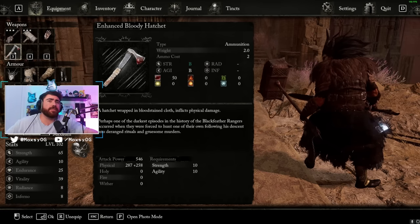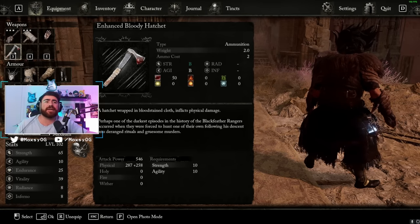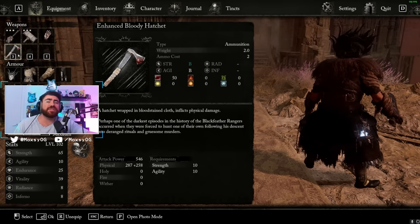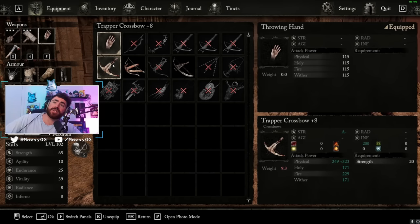For throwing weapons, I like using the Bloody Hatchet. It applies bleed, has 50 bleed buildup, scales off B strength, and is very quick to use. The higher-damage option is the Trapper Crossbow — it has high strength scaling and deals holy, fire, and wither damage — but it doesn't apply bleed, and bleed is beneficial to this build.